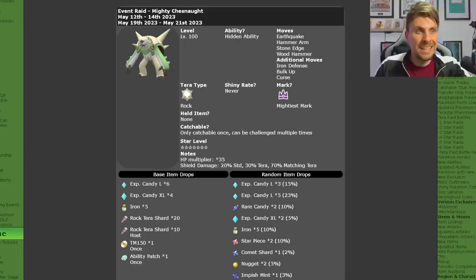This new Tera Raid event will be running from the 12th of May until the 14th. We can hop over to Serebii and take a closer look at all the details. As it is a 7-star Tera Raid, Chesnaught will be set to level 100 and will have its hidden ability, Bulletproof.